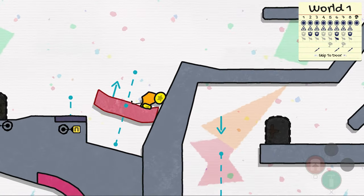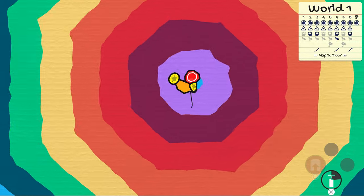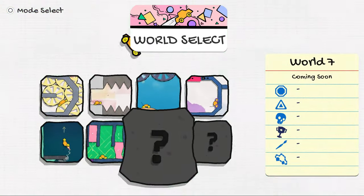Completing levels grants progress on the world map. Each world has eight levels. Touching the stop sign in the world map unlocks the next world. There are six worlds in the release version of the game, with two more worlds coming soon in free updates.